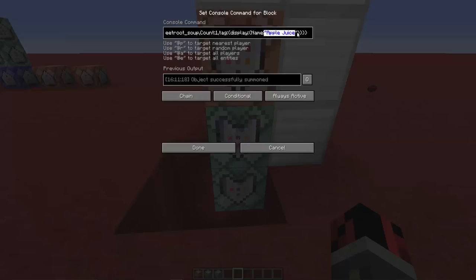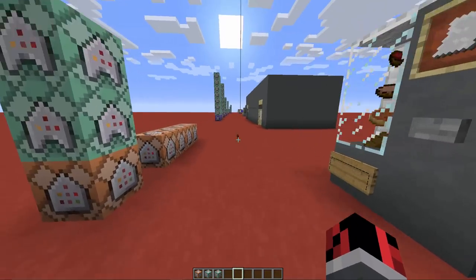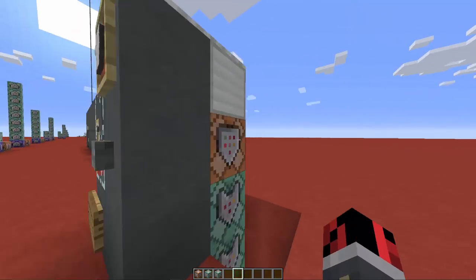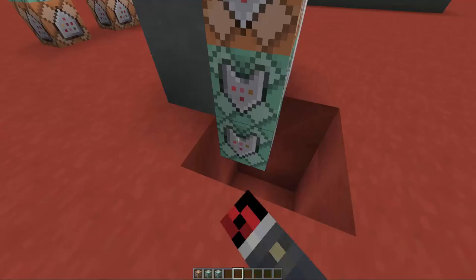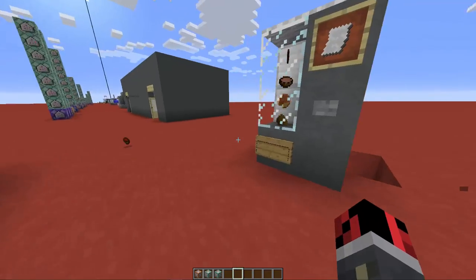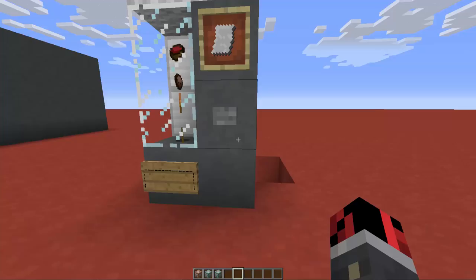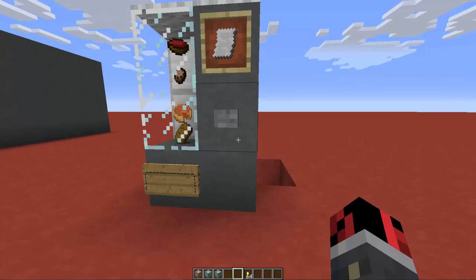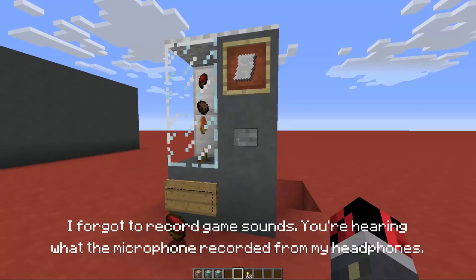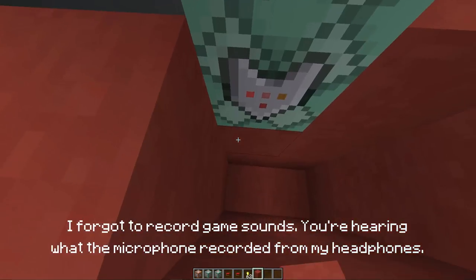You can change the type of item — just go in the command and change 'beetroot soup' with, for example, 'golden apple'. You can also change how the item is renamed, so if you want to name a beetroot soup 'Notch soup' you can do it. The third command plays a sound — the sound that plays when you take an experience orb — so it goes: pling. That's it!